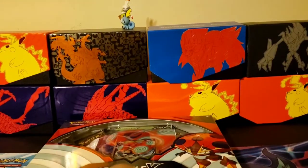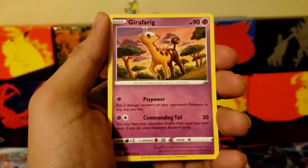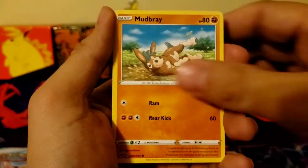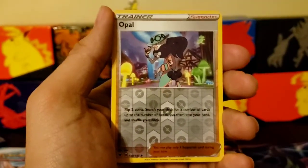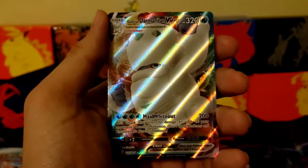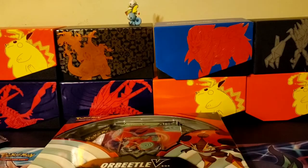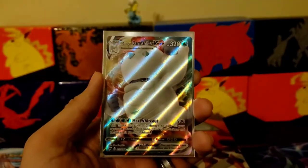Rookidee, Whishiwashi, reverse holo, and a Pincurchin holographic rare. Alright, let's get into the Vivid Voltage packs — hopefully we can get some ultra rares going on here. Code card for anybody, one, two, three, four. Energy. Memory Capsule, Memory Capsule, Girafarig, Mudsdray, Joltik, Weedle. Opal reverse holo trainer — there we go, ultra rare goodness, a V-Max! I'll have to sleeve this one up for sure.